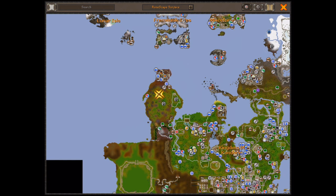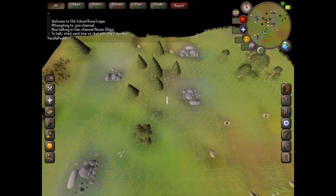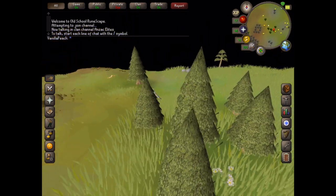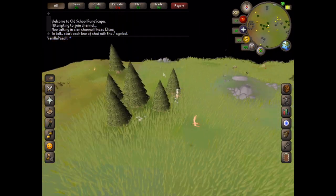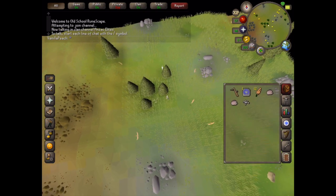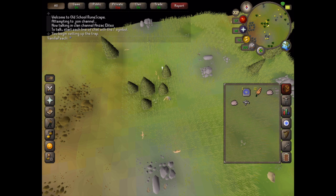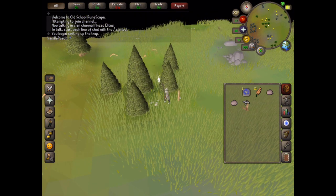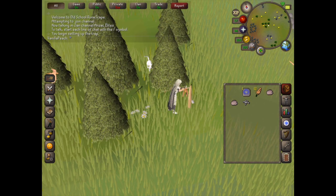To start, we go to the south of where the fairy teleport put us. These beautiful peach-colored birds are the Copper Longtails. All we do is click on the trap and place it somewhere in the middle of where the birds are, and the Longtails will just fall into the trap. Play around a bit with the positioning of the trap until you get the best spot for you.